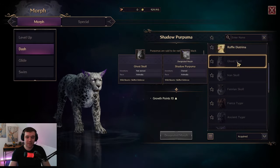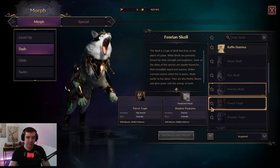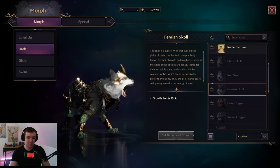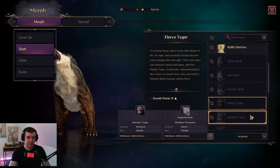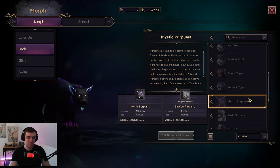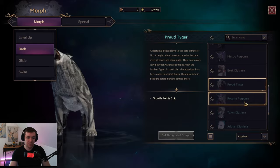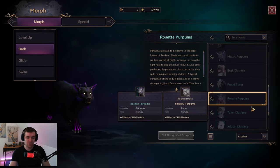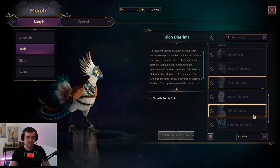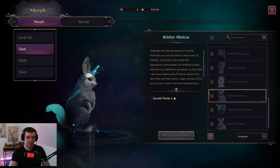You can also unlock even more forms like a ghost wolf, iron wolf, a Fenrir that looks like it's worked with Loki, a fierce tiger, ancient tiger, mystic puma, a weird bird, a brown tiger, a rosette puma, and a talon — there are all these different options.